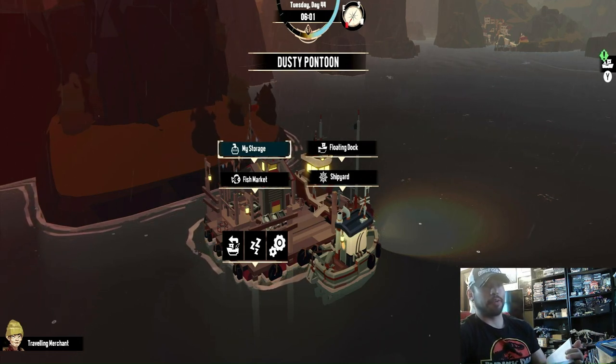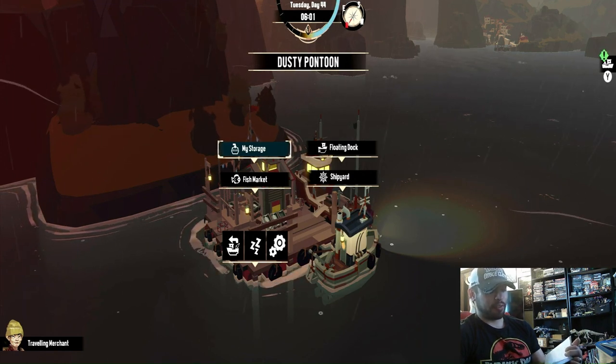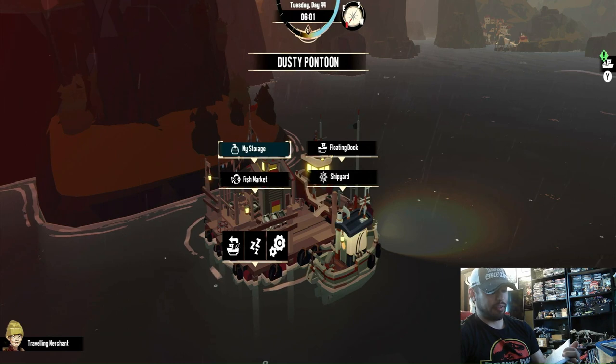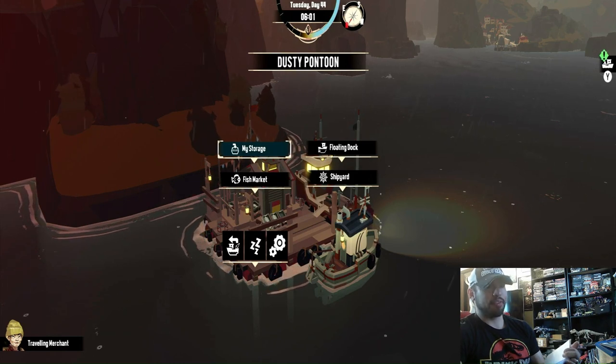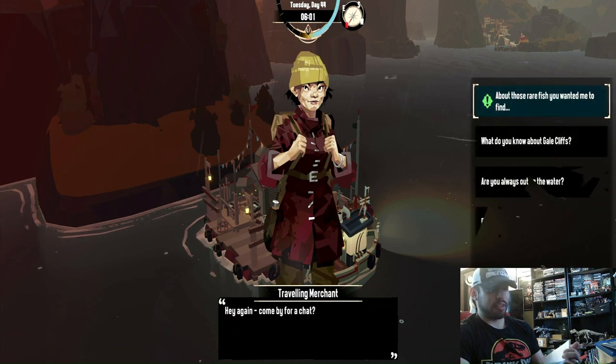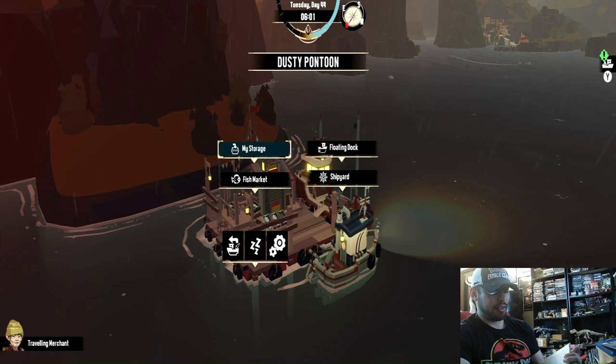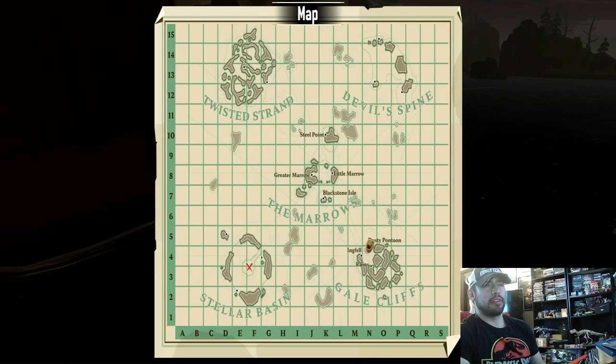This is part three of the Dredge walkthrough. I'm going to cover a few things I didn't cover in my last video. One is the Traveling Merchant — her missions are finding the four legendary fish, one for each area: the Gale Cliffs, Stellar Basin, Twisted Strand, and Devil Spine.